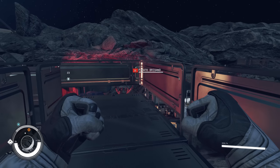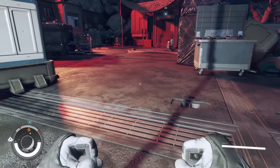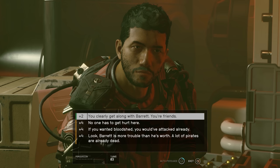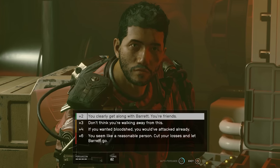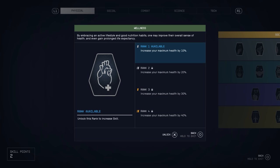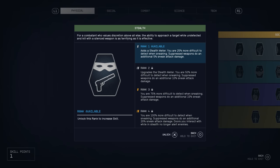Now we need to go rescue our friend Barrett, and normally you'd have to fight a bunch of Crimson Fleet members unless you're already in the group, but I strategically walked right under a giant spotlight to get past everyone. Once inside I convinced the evil Crimson Fleet man to let my friend go - and I still haven't put any points into persuasion but I have yet to fail a single check. I got two more points to level up with and put one into health and one into sneak.